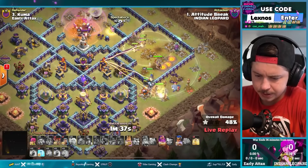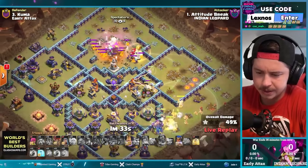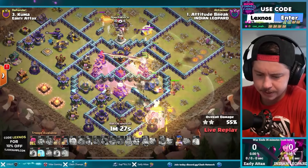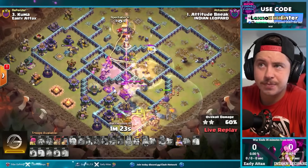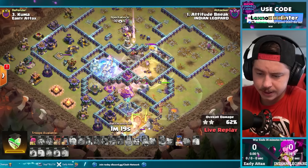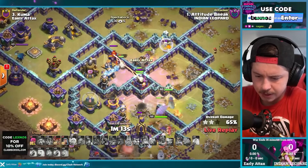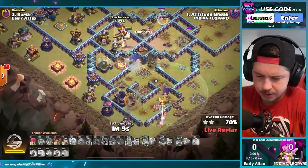Hybrid splitting up a little bit here. Pops the warden ability, catches both groups though. Queen goes down, phoenix ability brings her back for a couple seconds. Healers are trying to switch over to the apprentice warden. Last healing spell in the core — he's got a freeze still to go. King pops ability on the bottom side, extra hog riders out of the siege barracks. Last time the queen didn't die — could be a problem. Uses the last freeze spell on the double damage inferno tower.